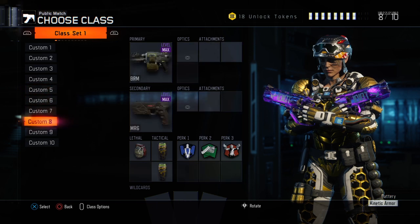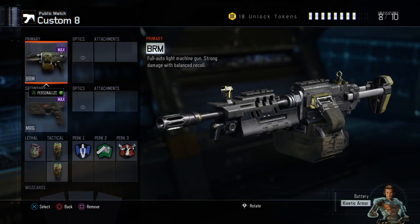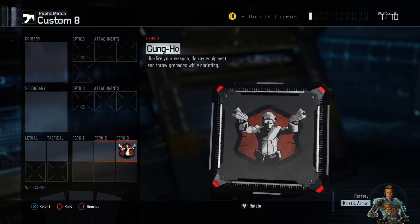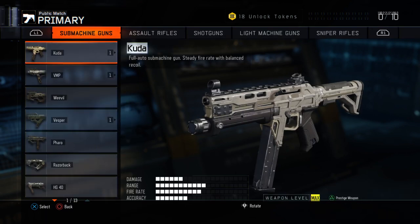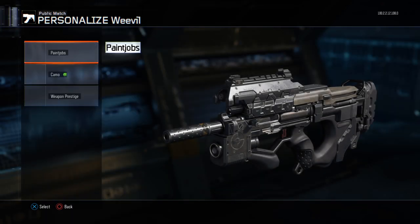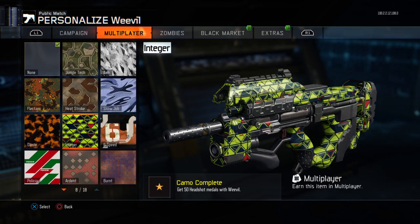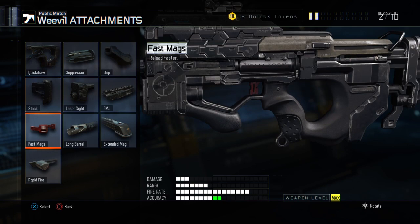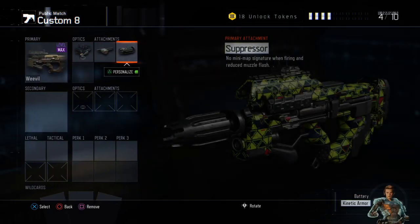Go to your Custom 8. This glitch will not work if your Custom 8 has been modified, so you want to clear everything in the class. Put on the Weevil, the Integer Camo, Elo, Rapid Fire, and Suppressor.